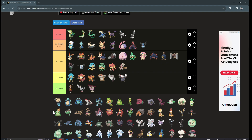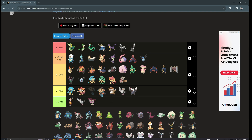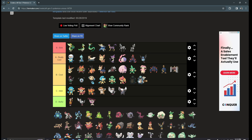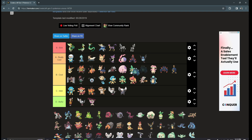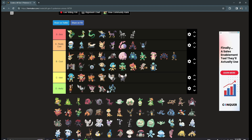Next we got the Tympole line. Tympole is like a really weird-looking tadpole, whatever. Palpitoad is kind of funny — definitely low B tier — and then Seismitoad would be like higher B tier. They all belong in B tier with different rankings. Throh and Sawk — I don't really care for them. They're not awful designs, they're supposed to be counterparts, but they look too humanoid.